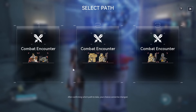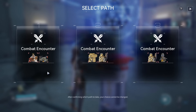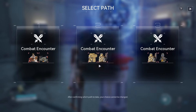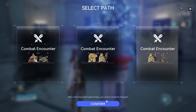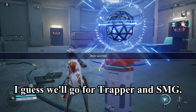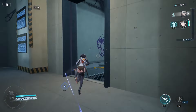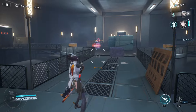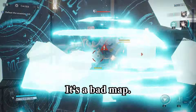None of these enemy options seem great — drone and invisible guy: nope. Trapper and missile guy: nope. We'll go for trapper and SMG, that seems to be the weakest one. This seems dangerous though, it's a bad map.